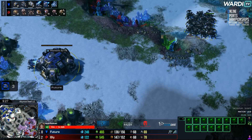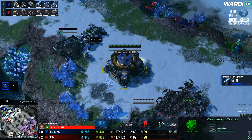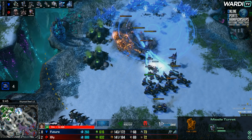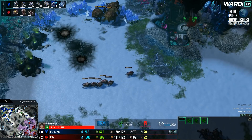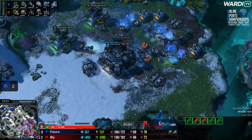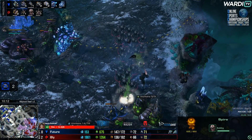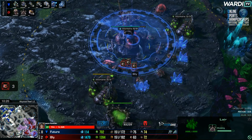Every game so far, Future puts himself into a great position against Bly, but loses out as the game goes longer. Can he follow through and close this down this time? Locusts getting some kills — this is where Bly's swarm hosts start being annoying over time. Forcing units to come in to defend, forcing SCVs to pull away. Roaches going to try to deny the fourth base from morphing into a planetary right away. Two tanks siege up making it difficult. Future sees the swarm hosts and picks off two of them — that's a pretty big deal, losing two is way less damage done.